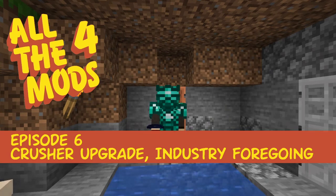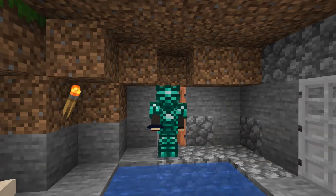Hello everybody and welcome once again to All the Mods 6. This episode I'm going to start with some Industrial Foregoing, which is a relatively slow process, and we'll also see if we can upgrade some of the machines we've built from Silent Mechanisms. Before I do that, there have been AFK fishing going on, so we've got some rewards from the fish farms - let's have a look at those first.